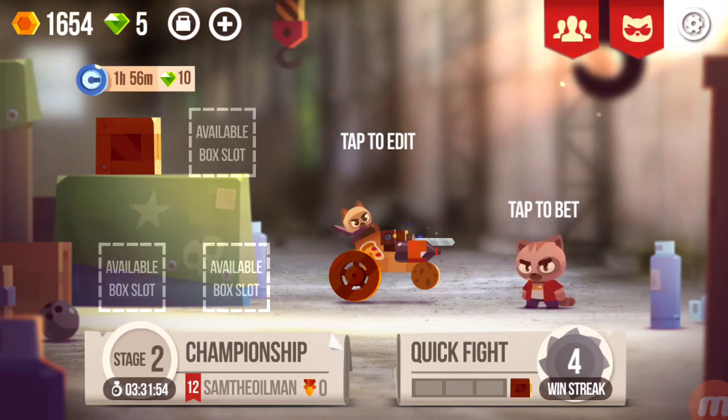That appears to be the game — now you continue playing quick fights and the championship. I'm going to go buy some gems and make my guild. So you saw what it is — Sam the Oil Man, description: YouTube videos. If you want to join me, download the game for free and come on in. I'll catch you later!